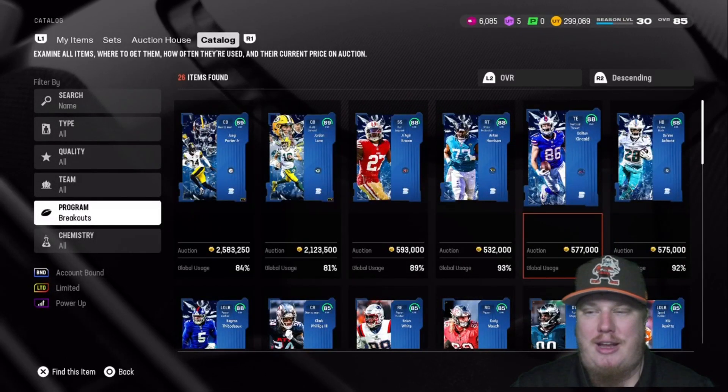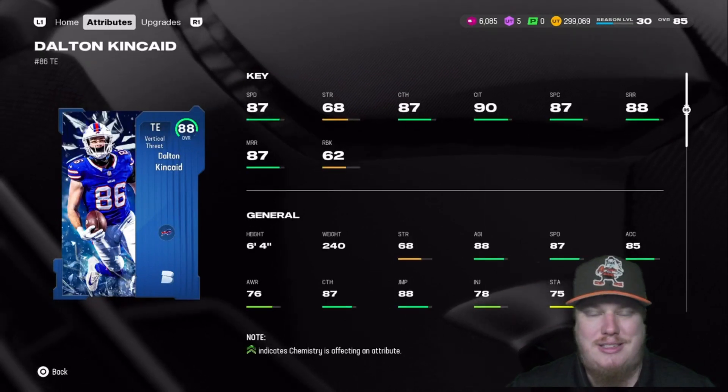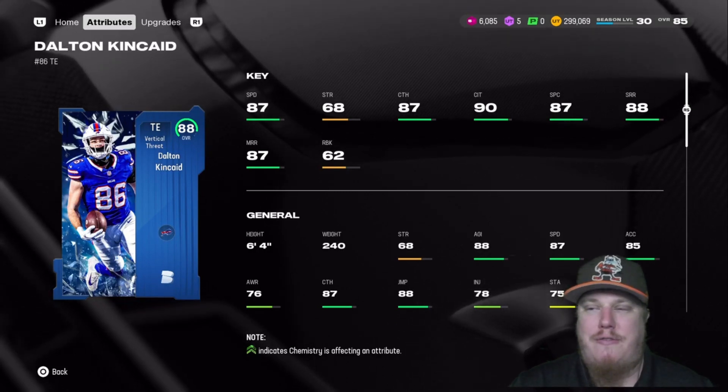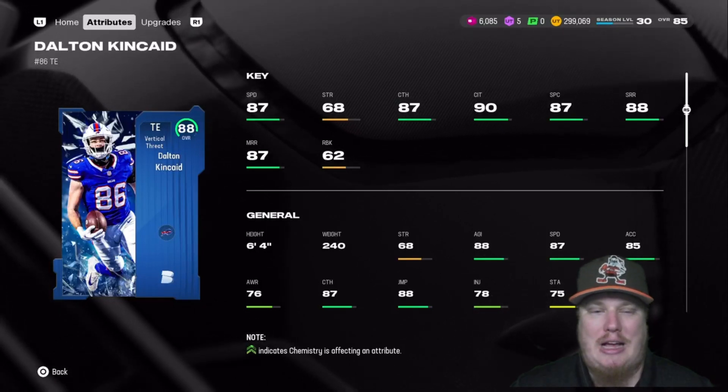Our fourth champion is the vertical threat tight end Dalton Kincaid of the Buffalo Bills — 87 speed, 87 catching, 90 catching in traffic with 87 spec catch. He's going to route run for you: 88 short, 87 mid, with 62 run block. Not a bad card for Dalton Kincaid.